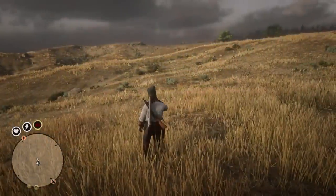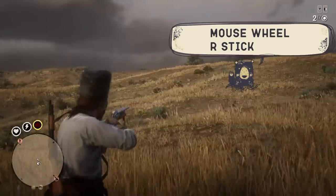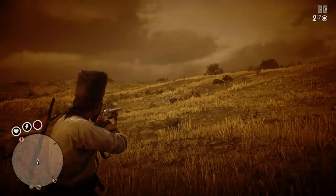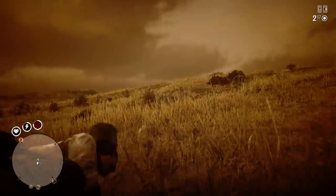To activate dead eye you have to aim and then press a button. By default it's the mouse wheel if you're playing with mouse and keyboard, and right stick if you're playing with a controller. You will then hear an activation sound, the screen will change its color, and you are in dead eye mode.